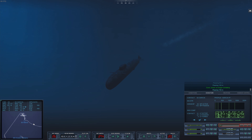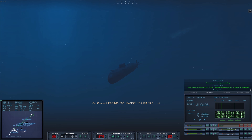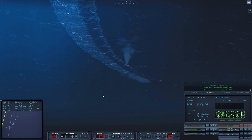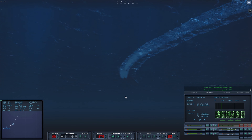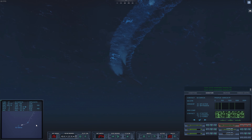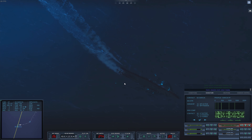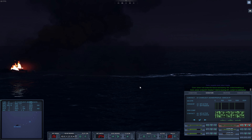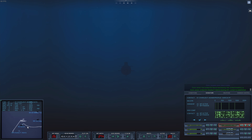That will also force the Charles F. Adams to turn away, and I can use the time to go straight for the US cargo. The torpedo is closing in on the Garcia. He has dropped a countermeasure; however, the torpedo is close enough that it immediately reacquired the target. The Garcia is just not fast enough to outrun this. One Garcia down.